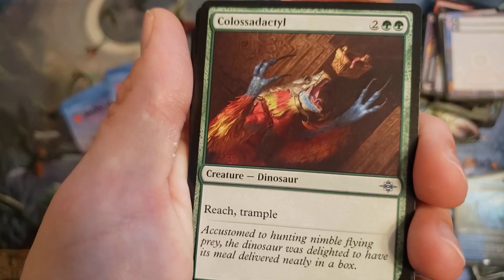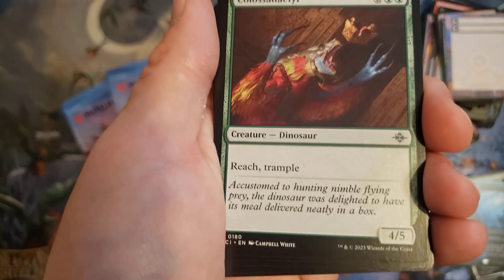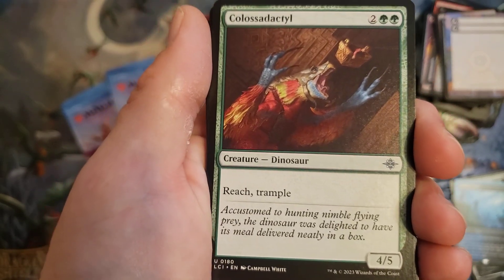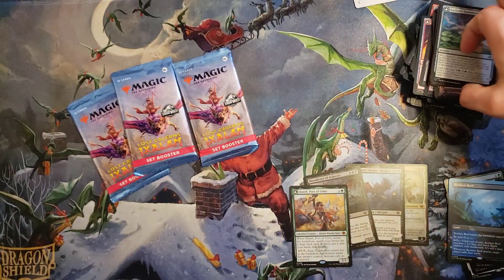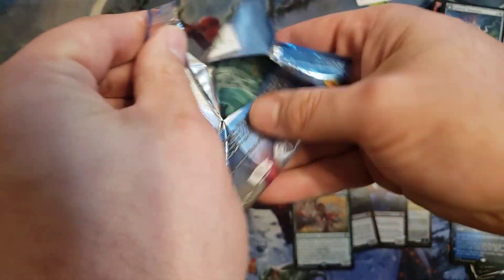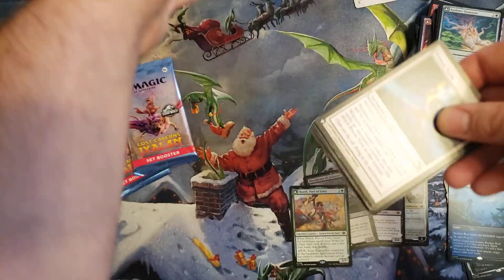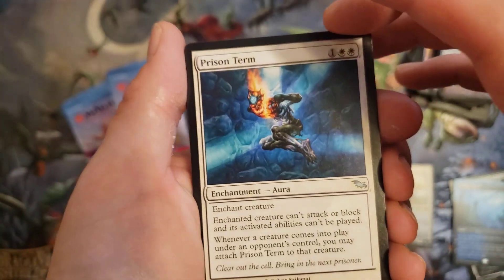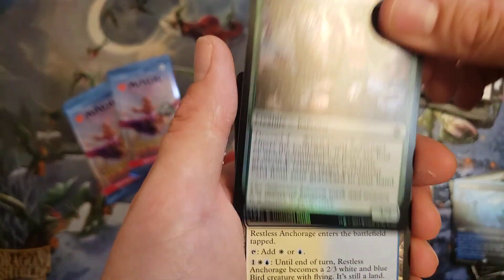Talk about an upgrade on commons — a 4/5 Reach Trample for 4 mana at uncommon is a huge power upgrade. It's one of those things where you just keep seeing every year in a limited environment and standard: the power creep is real. No more Watchbolts anymore, guys — they exist, but they're not worth playing.